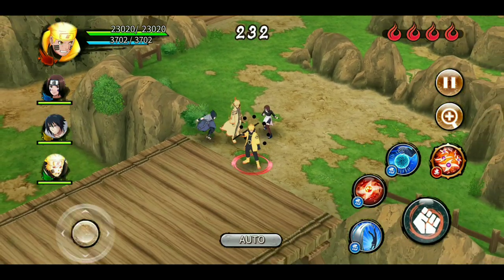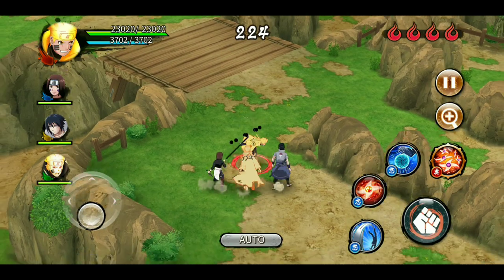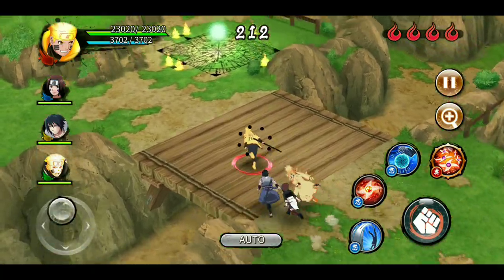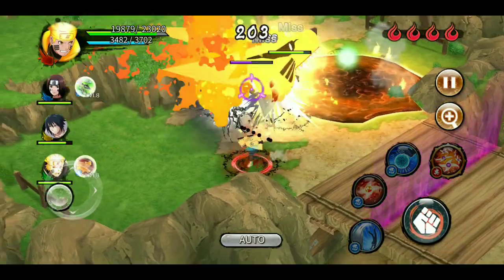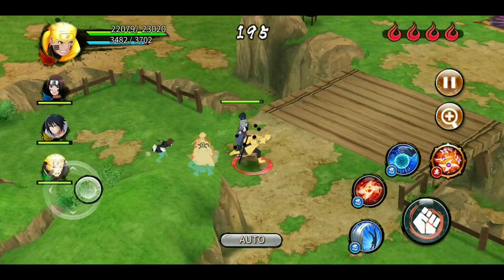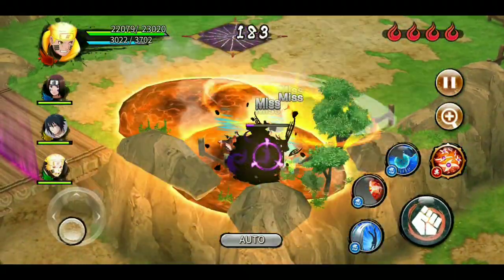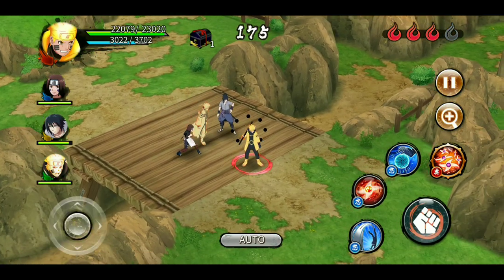I'll try to set off the traps. The CPU teammates keep moving around — the AI movement seems to have changed from last year. I spot a Genjutsu trap. Dealing with Shisui — he had two aromas so Naruto went for those instead of Shisui, but it still worked out.